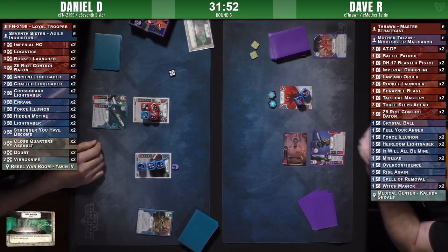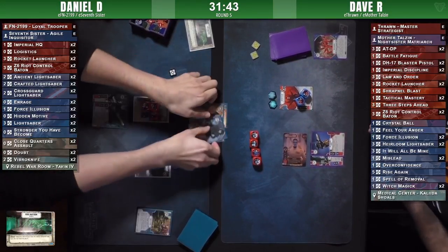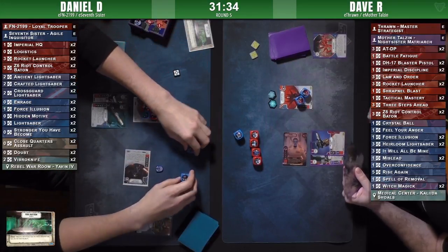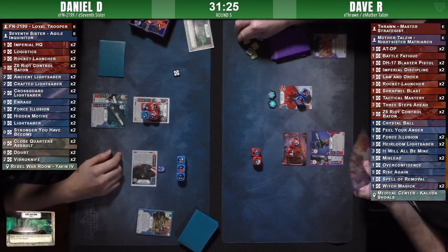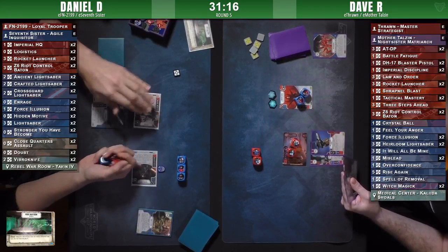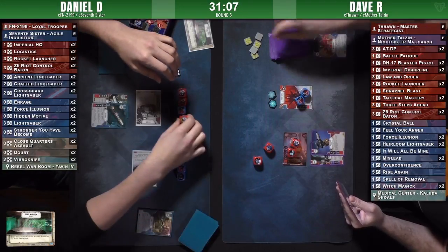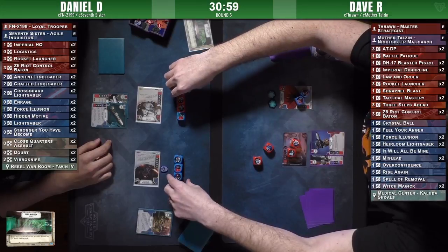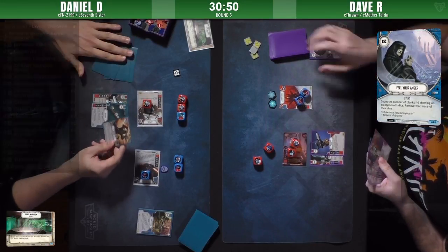We saw a lightsaber from Daniel rolled in with his shield, resolving it right away on Seven Sisters. And here's a Thrawn - I think he named one for his number and he didn't get anything off it. So discard and some damage showing on Daniel's dice. You can see the money-ramping ability of Imperial Discipline coming into play - Dave's sitting on five resources right now. FN2199 rolling in as well - rerolls that, got a lot of pay sides showing for melee damage. Feel Your Anger - nice. Because he's showing two blights, he gets to remove two dice from the other side.